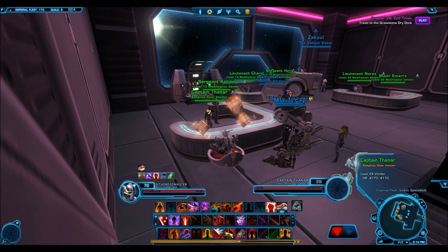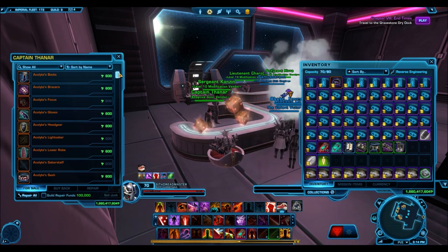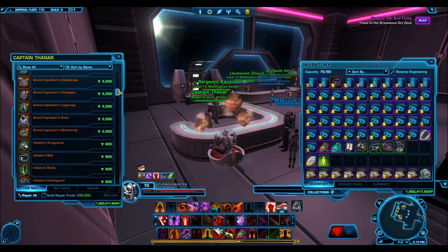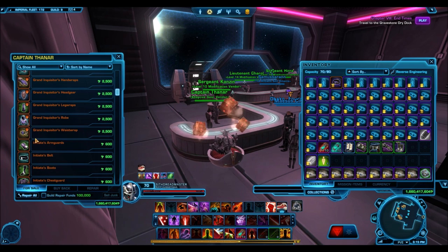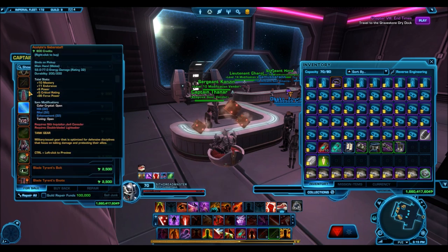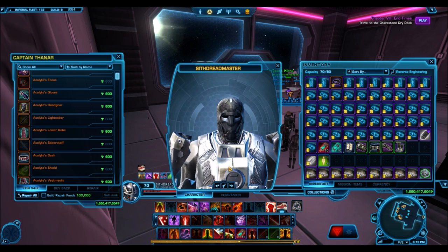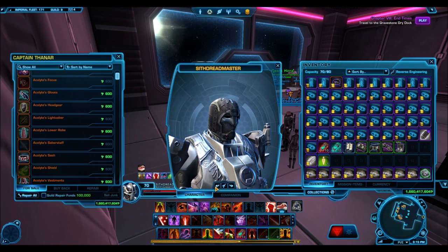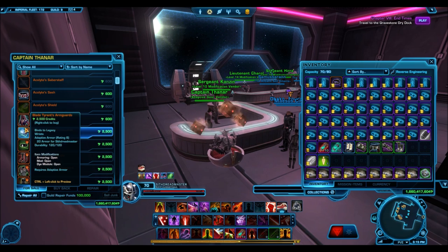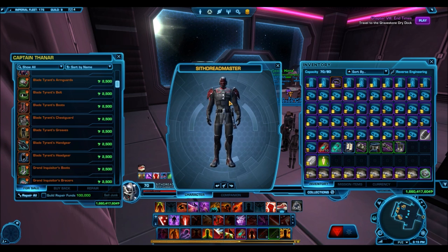Let's get right into it. The first one I want to show you guys is the adaptive gear vendor, Captain Thanar. These are items that used to cost tons of Common Data Crystals - the legacy gear itself used to cost 30 Common Data Crystals for one piece, and the acolyte headgear stuff used to cost 6 Common Data Crystals. Now, as you guys can see, they cost almost nothing - this legacy gear only costs 2,500 credits a piece.